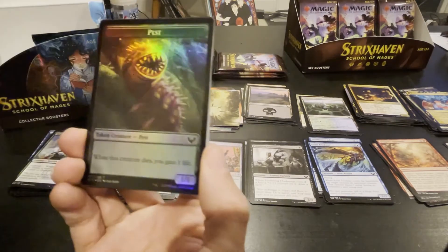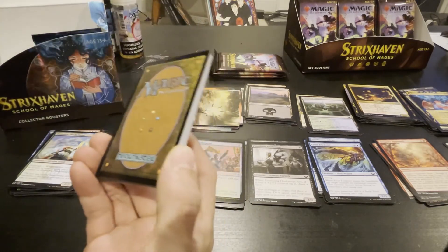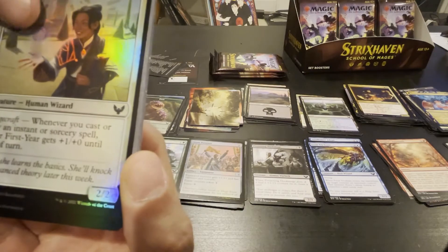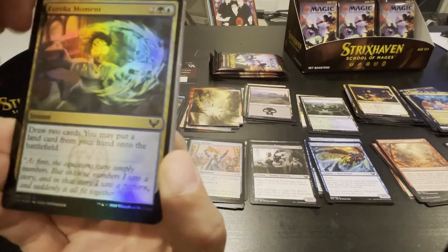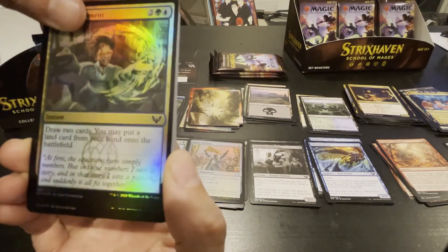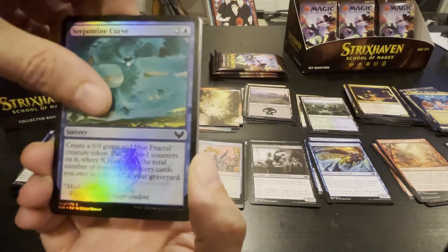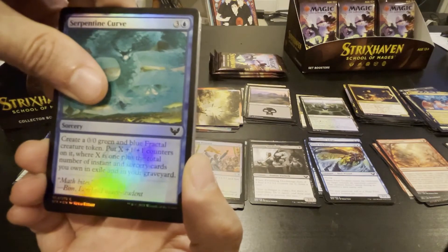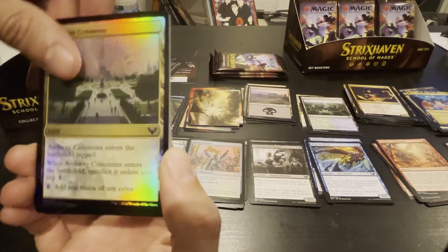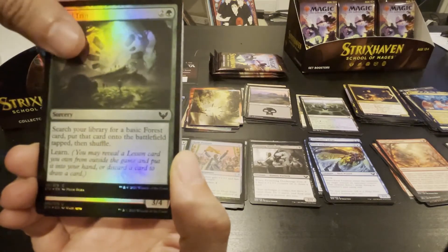Pest creature token — wrong pile. We've seen that one already. Eureka Moment — draw two cards, you may put a land card from your hand onto the battlefield. Field Trip — search library for a basic forest card, put it onto the battlefield tapped, then shuffle and learn.